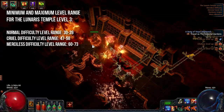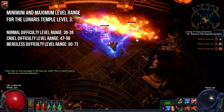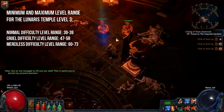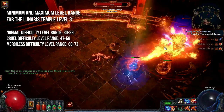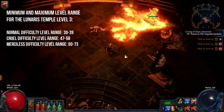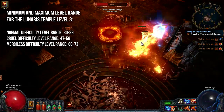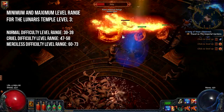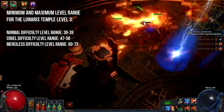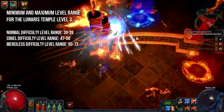The Lunaris Temple is either level 34 on normal difficulty, 52 on Cruel difficulty and 66 on Merciless difficulty. On normal difficulty you can farm the Lunaris Temple between level 30 and 39, on Cruel between level 47 and 58, and on Merciless between level 60 and 73. Note that Lunaris Temple level 2, which you have to progress through to reach level 3, is obviously one level lower than level 3.